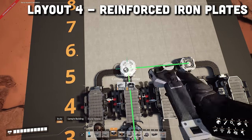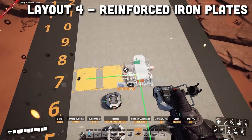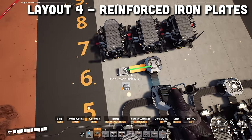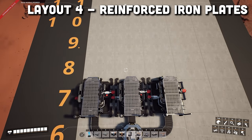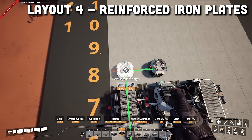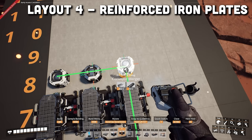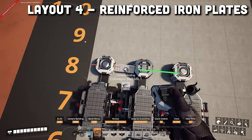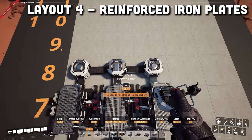Then add a splitter in front of this merger in the sixth row. And in the seventh row, we will add three constructors in the first three columns. Then we will belt the three constructors to the splitter and set these three constructors to be doing screws. In front of the middle constructor, we will add a splitter, and in front of the other two constructors, we will add mergers, making sure these mergers are facing forward for their outputs. Then we will connect the constructors to the mergers and splitters, and then connect the splitter to both mergers. This will create two lines of 60 screws each.